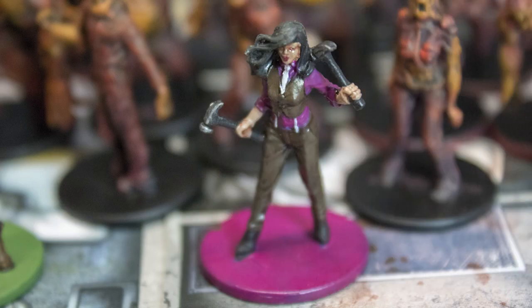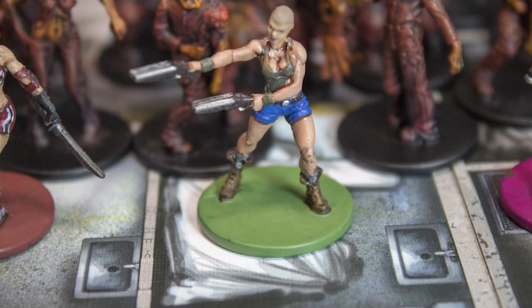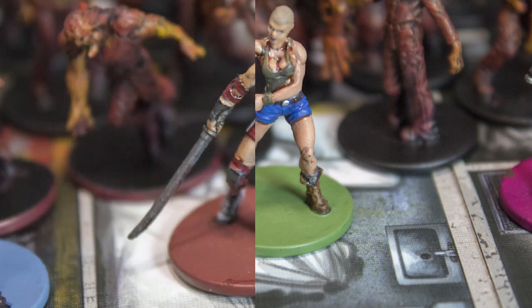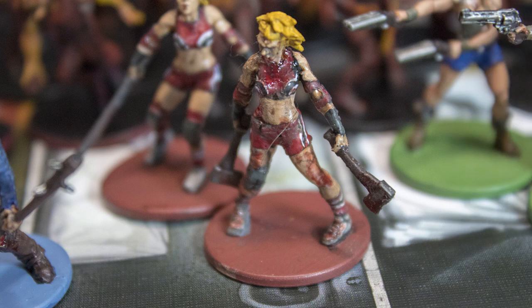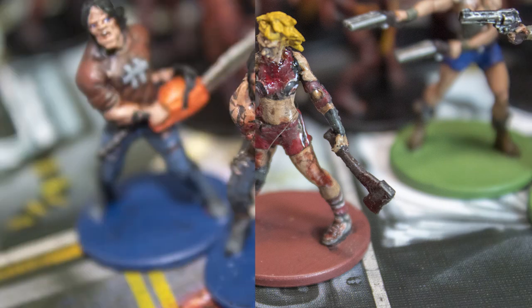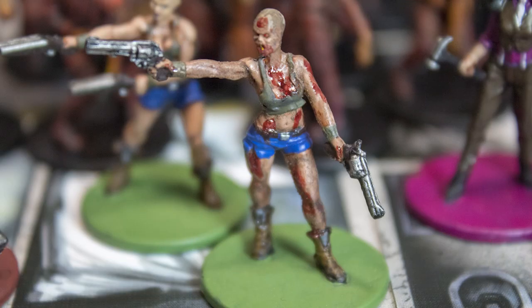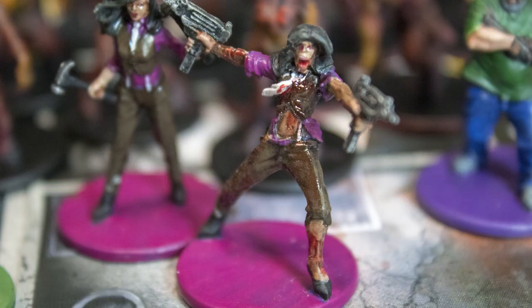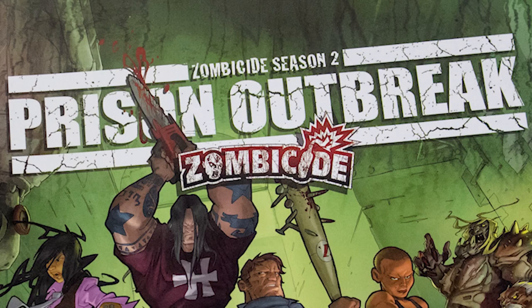The scenarios only use material from this box. There are 6 characters included in this set. My favourites are Shannon, as point blank is a very handy starting skill, and Belle, as fast moving characters are almost always useful. The game also introduces Zombivores, which are versions of your characters who have been bitten and turned but somehow retain their minds. We personally use them infrequently. Overall, Prison Outbreak is good. Berserker Zombies are an excellent addition, the setting and story feel coherent, and the new mechanics are good. The characters have good variety, and while I don't really care for Zombivores, their figures are nice and the options are good.